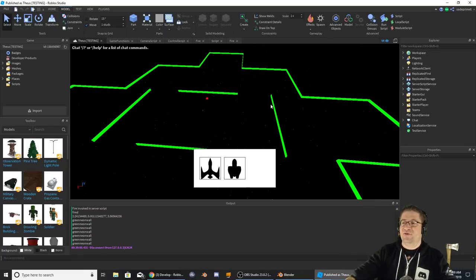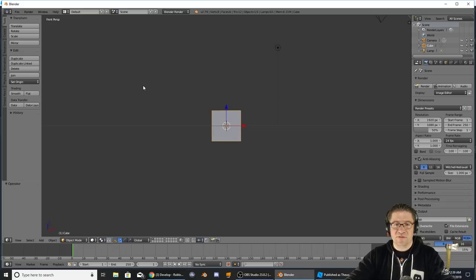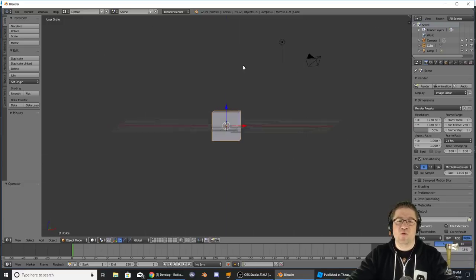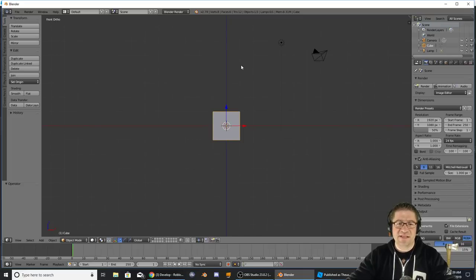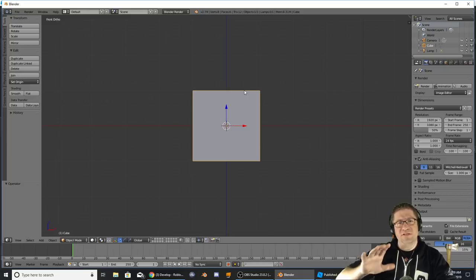I wanted to show you the full process of what it takes to actually make these things. I need a third ship, so let's head over to Blender and start right here. I pressed one to get into the first view, then I'll press five so it goes into ortho mode, which means there are no more dimensions — everything is exact size. No matter how far away or how close it is, it's always the same size.